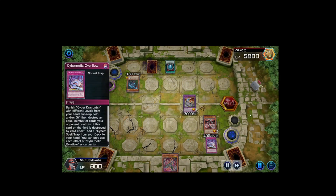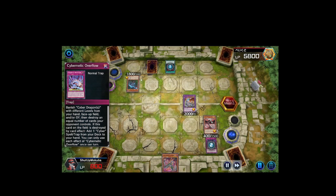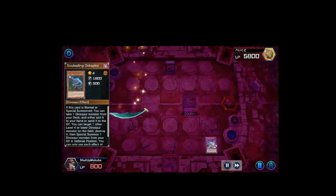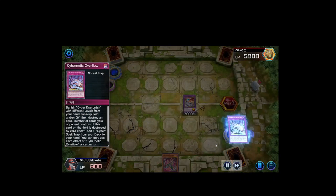I have multiple Cyber Dragons with different levels in my graveyard and on field so I can pop three cards on my opponent's side. He draws Feather Duster and activates it — I chain Overflow, popping his set card and his Oviraptor. The cool thing is Overflow stays on the field until the chain completely resolves, so Feather Duster pops Overflow, which allows me to add Cyber Emergency from deck to hand as follow-up — and I clear out my opponent's field.